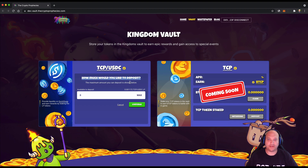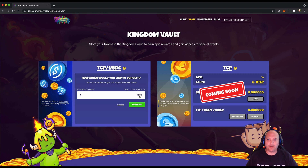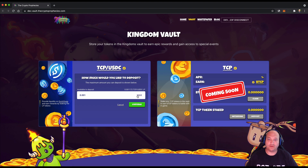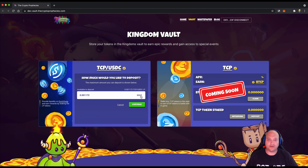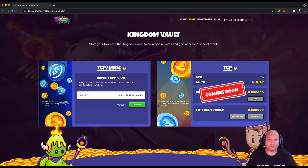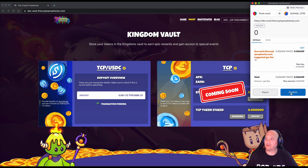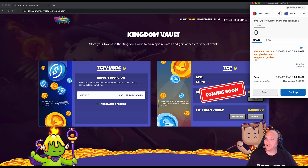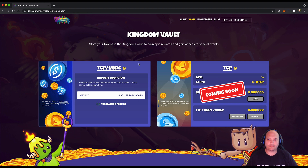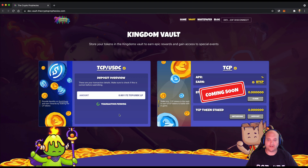We go through this process of choosing how much to deposit — you don't have to deposit all of them, but there's a maximum button or you can enter whatever amount you'd like. I'm going to use max to continue. The deposit overview pops up, confirming the total including gas.